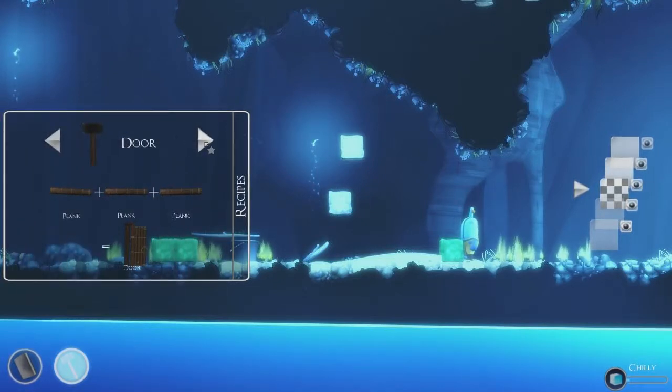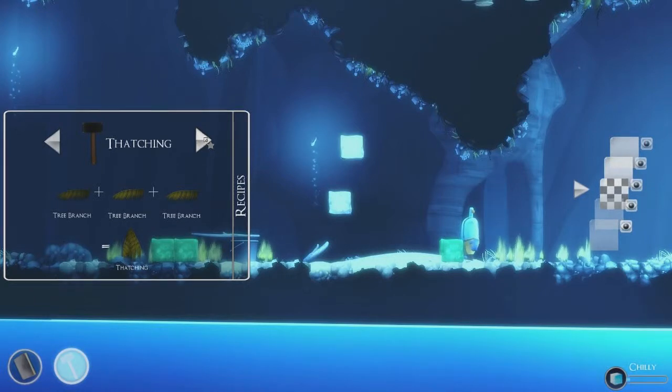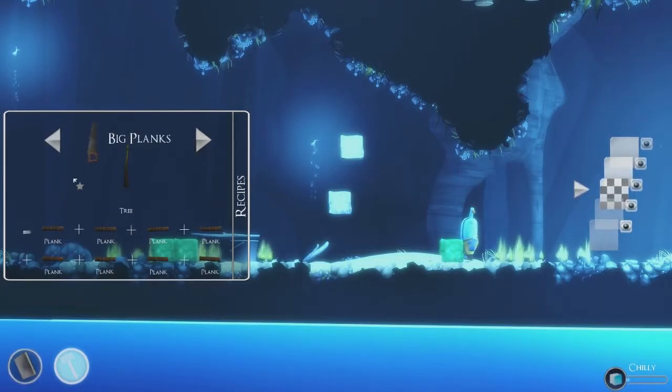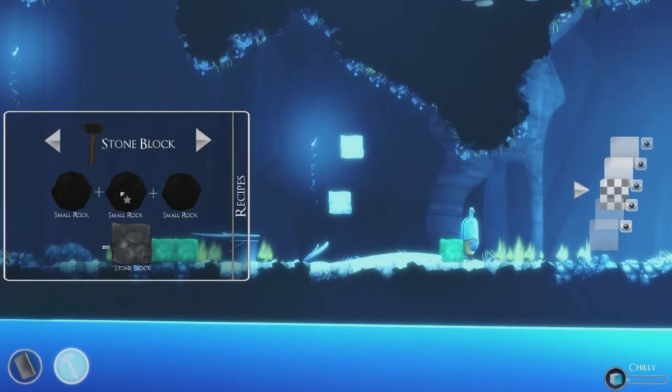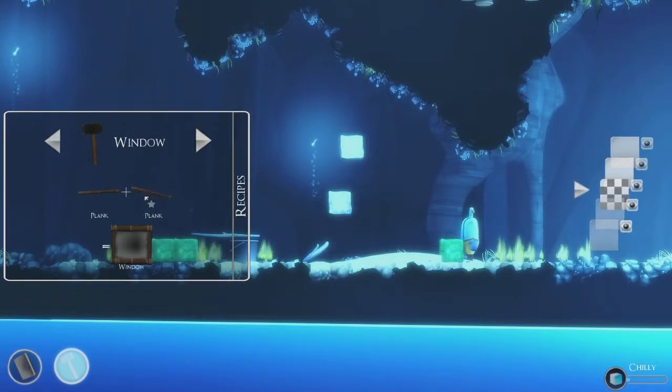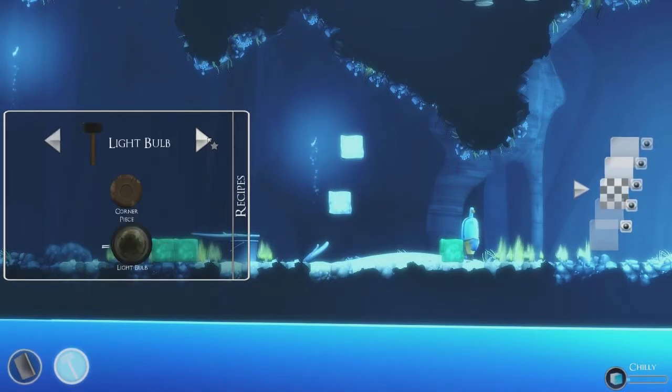You can open up the recipes tab to your left of the screen and look at an assortment of different things to build. Three planks together make a door, which you can click to open. Three tree branches make thatching, which is kind of like roofing. Cut down a tree with a saw and you get big planks. Cut down a smaller tree and you get small planks. Three small rocks equal one of these. Two small planks get you a window. You can also make beds, a sail, and corner pieces — lots of different things.